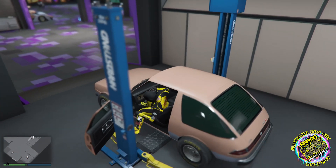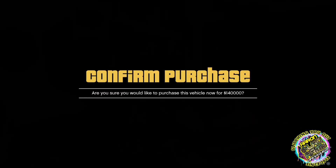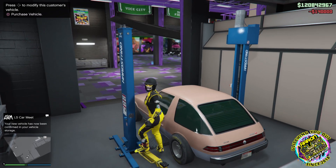Again I jump in — don't have to do that, I just do this. Press square to purchase and then buy over the vehicle you don't mind losing. There we go.